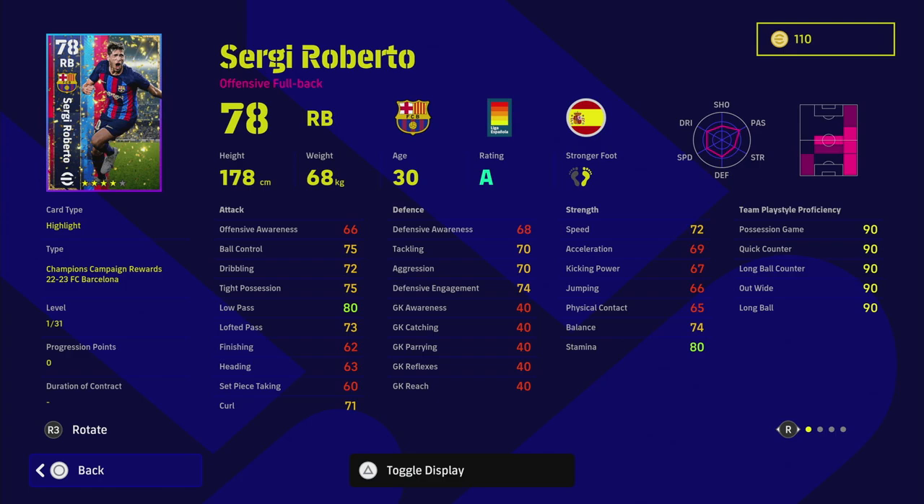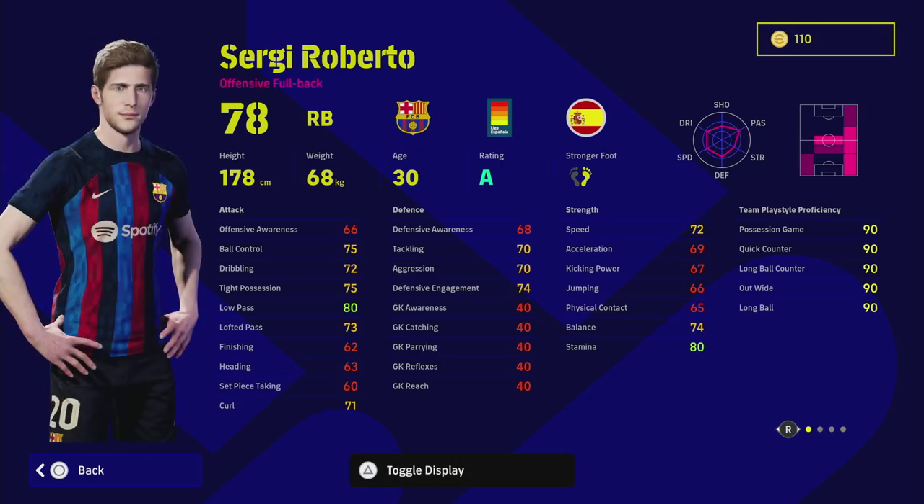Barcelona had a really good season winning La Liga, and they are the champs joining the Napoli pack released as a Champions Campaign reward. You can get three players unlocked here — one for a free login and two from an event. We'll open one at the end of the video.